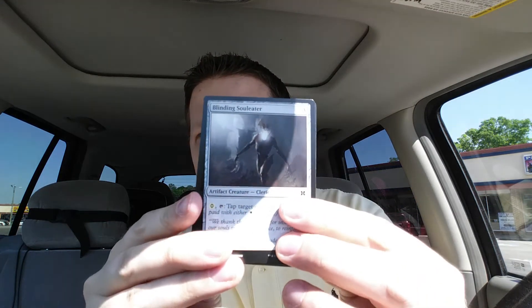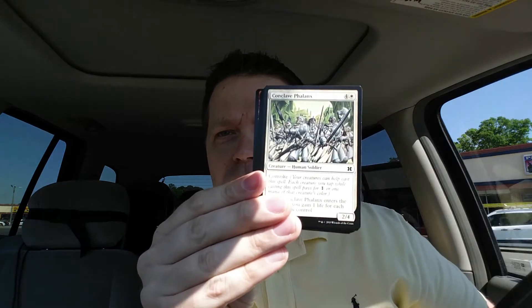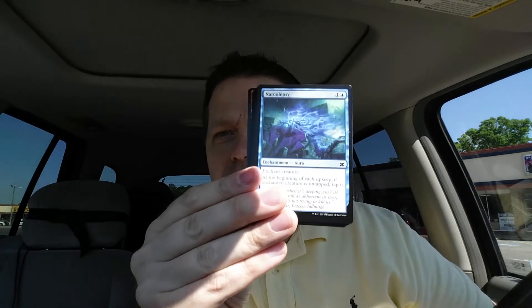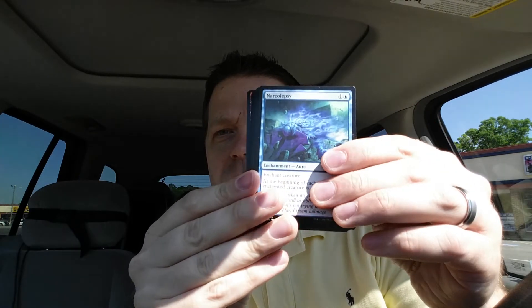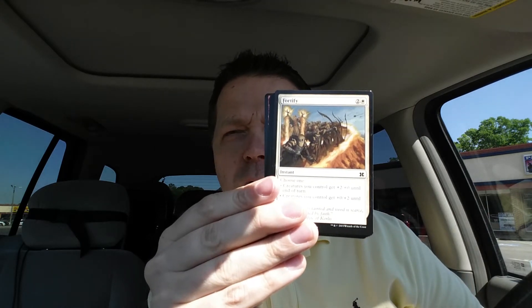Got a token. See if I can read cards blind: soul eater, shadows real blood ogre — don't know, don't care — plague drusalka, narcolepsy, fortify.